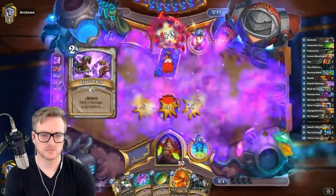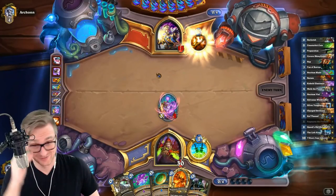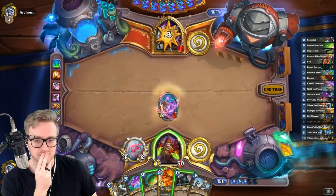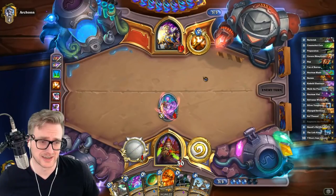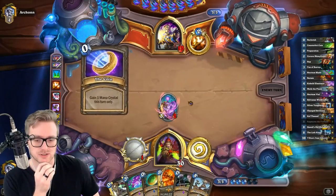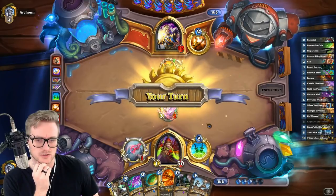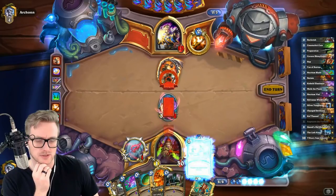Ugh. Really the only thing that beats us. I mean, it was something I was aware of, but I'm not gonna play around two specific cards, one of which is frequently not even running in this deck anymore. Go ahead and walk the plank on that. Or he could sap it — I think sap gets better because it only has six mana.